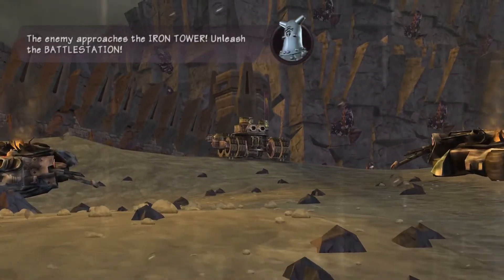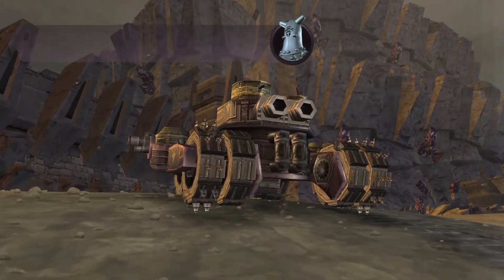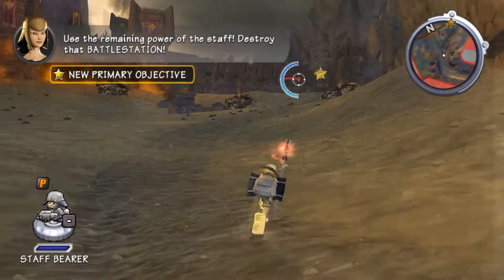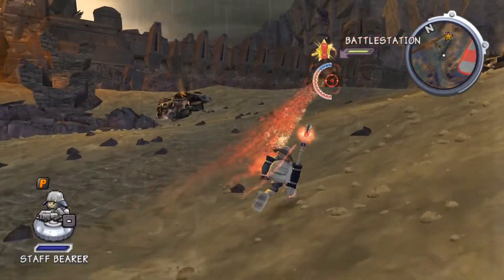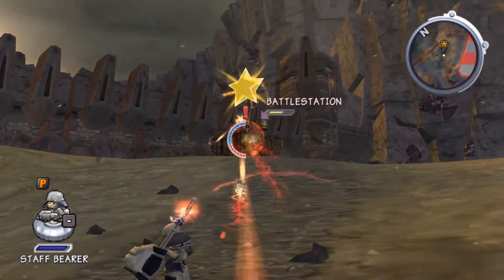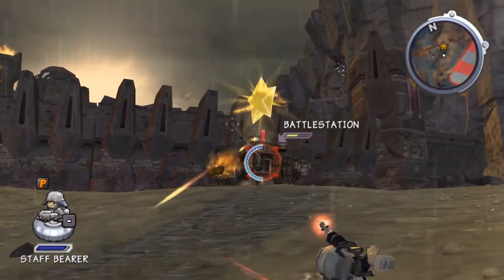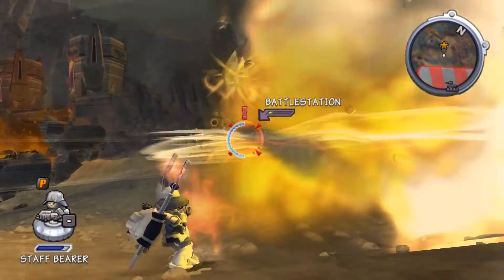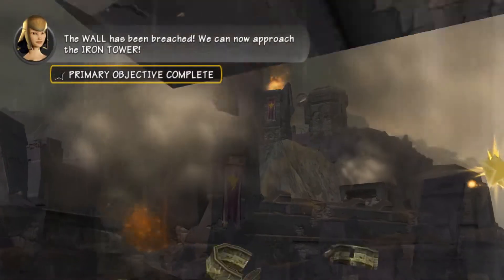The enemy approaches the Iron Tower! Unleash the battle station! Use the remaining power of the staff! Destroy that battle station! The power barrier has been breached! We can now approach the Iron Tower!